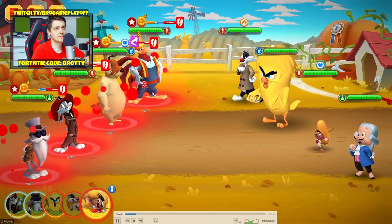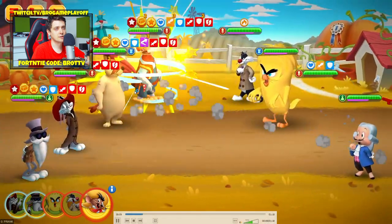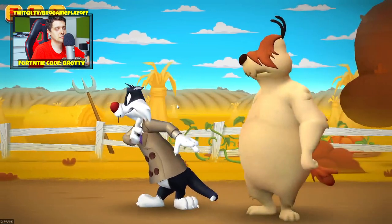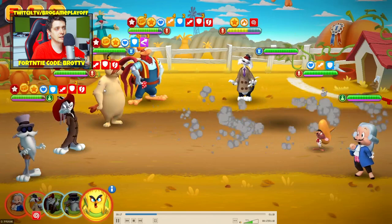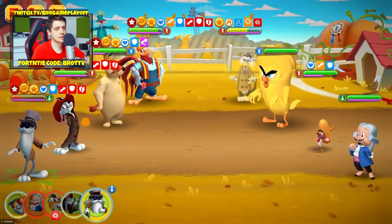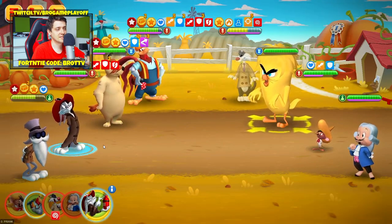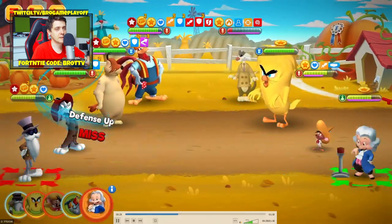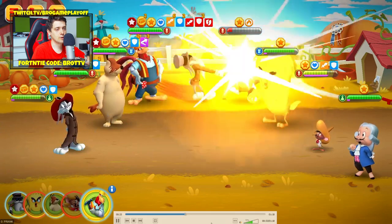As you can see, this team deals damage and gets defense up. You can stun the enemy and get defense up. Oh my goodness, so pretty! This is a great amount of heal — the animation looks really cool.